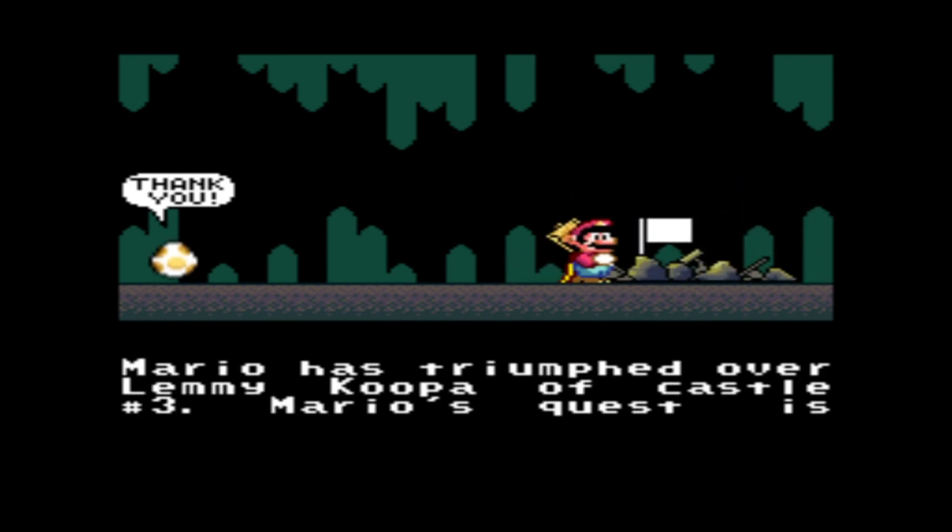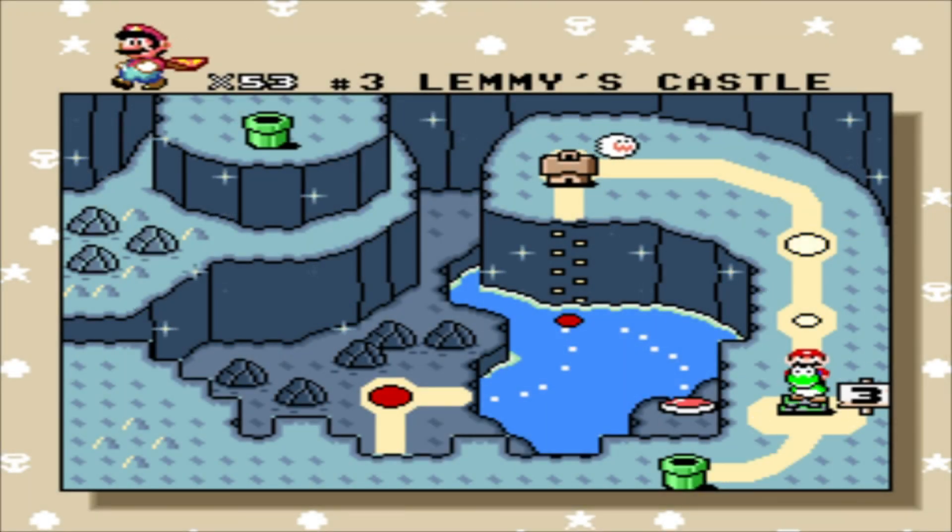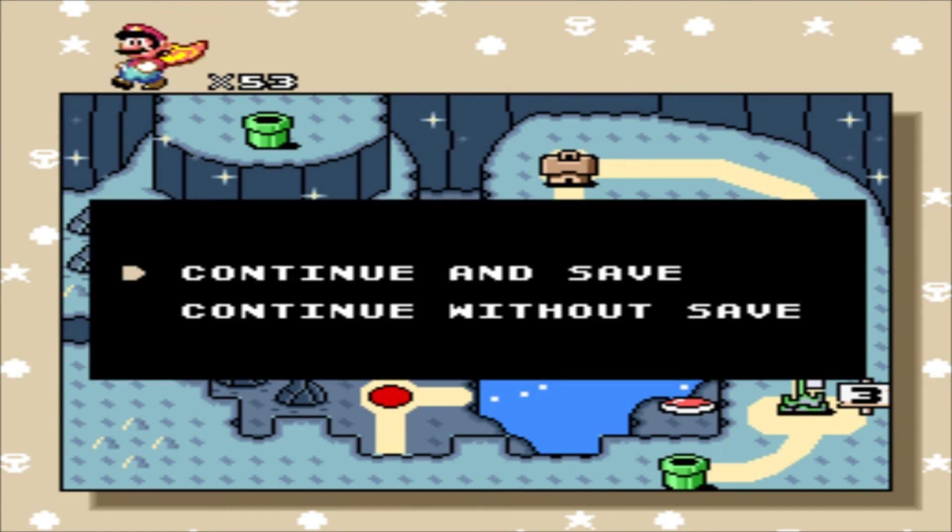Mario has got a hammer and he's going to hammer it down. Mario has triumphed over Lemmy of Castle 3 — Mario's quest is starting to get much more difficult. Have you found the red and green switches yet? Yep, I have found the red one, the green one, and the yellow one. The only one I haven't found yet is the blue one. We will save and continue.